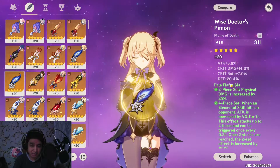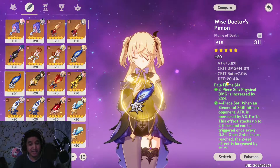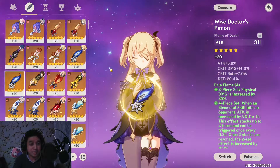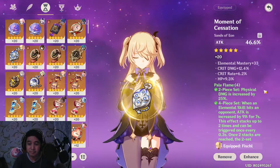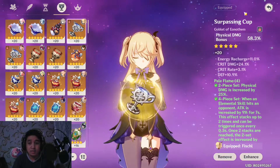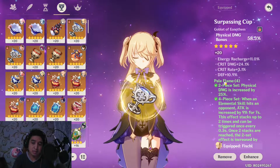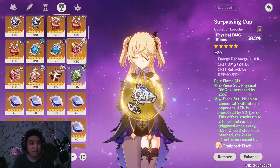I could use this feather, but the defense percentage is meh — I'd rather have more critical damage than a 20% defense roll. And yeah, this is my sands — pretty decent, 36% critical value. And the circlet: 30-plus critical value — very low, but that's all I have.